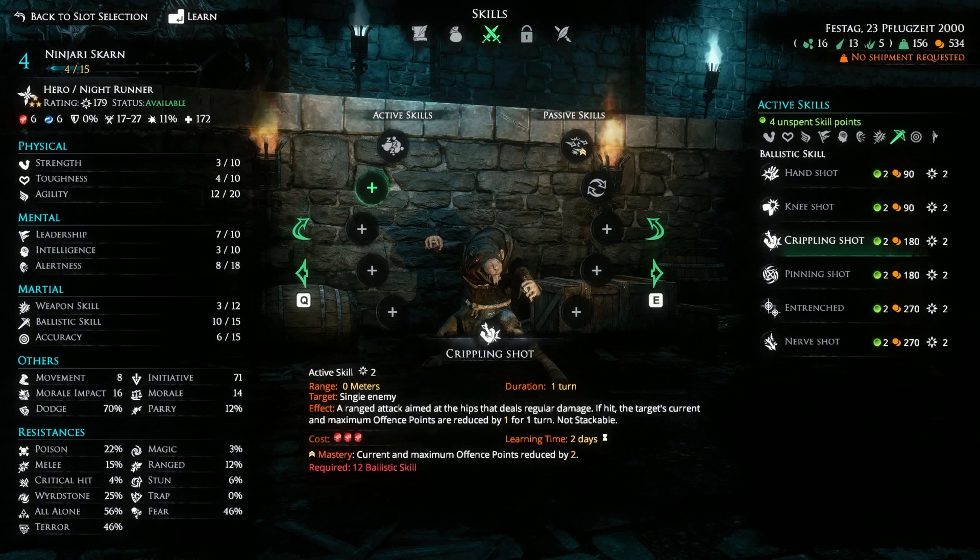This skill is a ranged attack aimed at the hips that deals regular damage. If the target's current or maximum offensive points are reduced, they are reduced by one for one turn. So we can potentially hit with the help of War Poison — two offensive points. And if we stack this with this one, we can remove three from one. The reason this is a very cool skill too is that as soon as Ninjari reaches level five, he will have seven offensive points or Red Pills. That means we will be able to do one Crippling Shot and two normal damage shots.